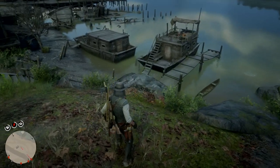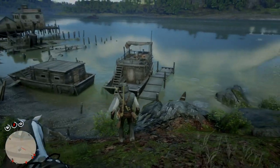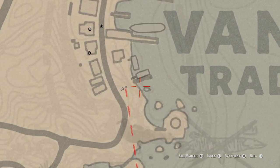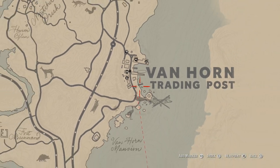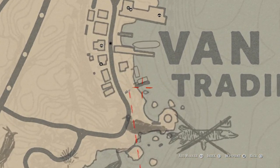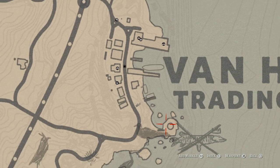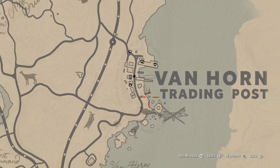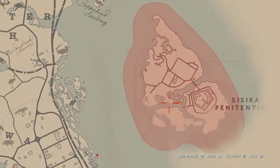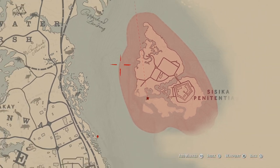Hey guys, so in today's video we're going to be tackling the Bullhead Catfish. We are starting off from the Van Horn Trading Post because this is one of the only areas that has 100% respawn rates for the boats. One of the boats is going to be located here, and if you don't see this one, then the other one's going to be right around here. We're going to be going from Van Horn Trading Post all the way to Sisika Penitentiary, and the legendary fish is going to be right around there.